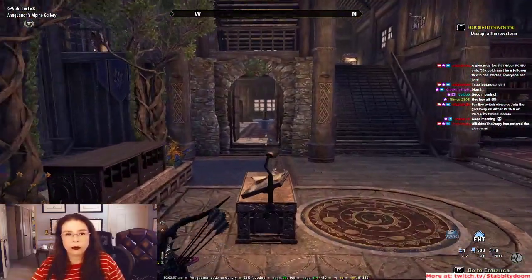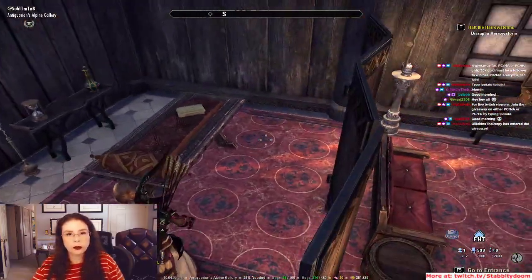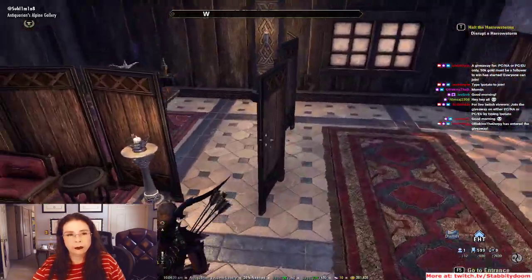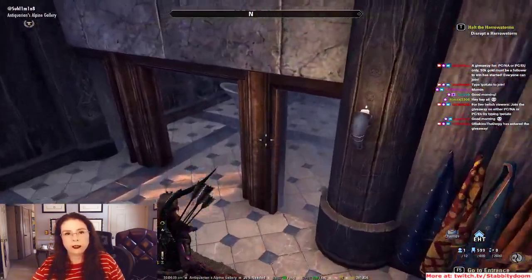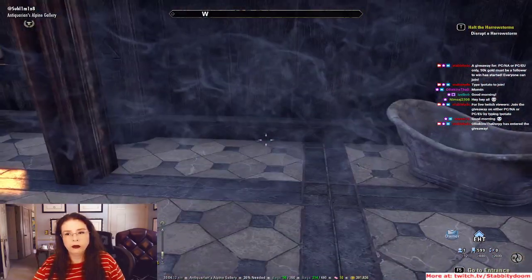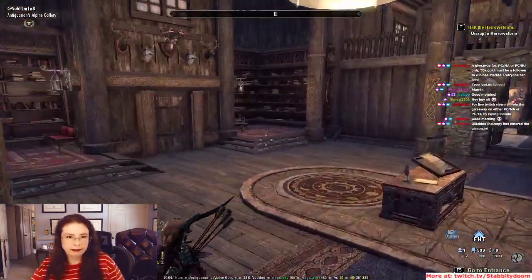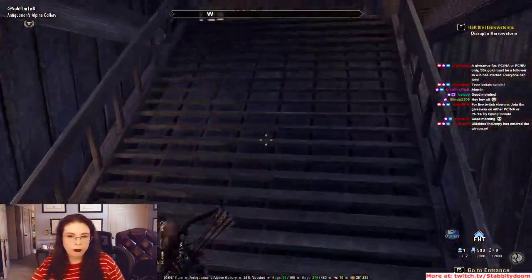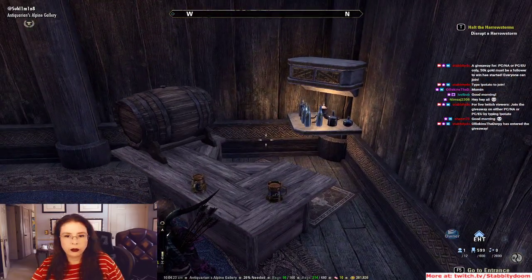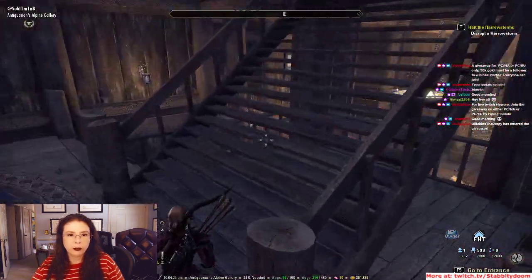Oh, another floor! Second floor eating — nice use of the Markwood ladders as fences or borders to keep you up. This is probably where they see the patients or the customers and give them massages, and this is the sauna portion. They thought of everything.